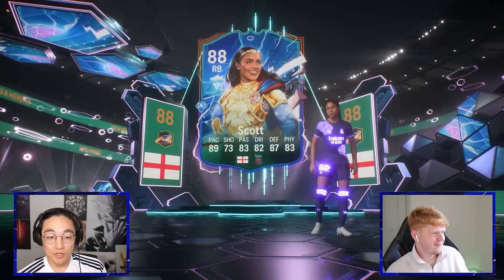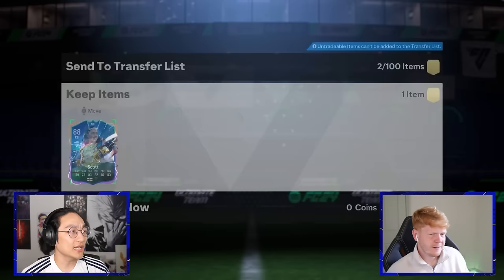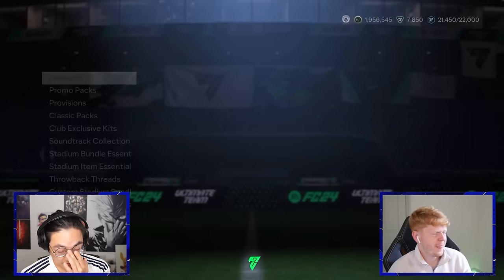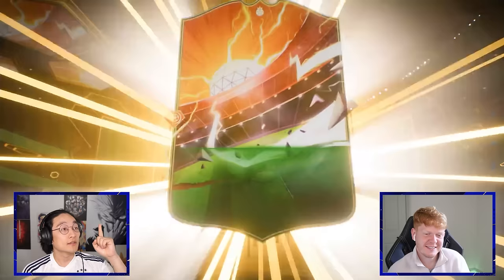You might be able to upgrade this to the Fantasy FC one if you have it, because it was an SBC. I unfortunately don't have it, but she's still pretty good — really good card. Two defenders but no midfielders — I need more defenders. I'd love a Lucio. Drop me a Lucio now — drop me a Fantasy FC Lucio. That's a base card, beautiful — oh, it's Harry Kewell!